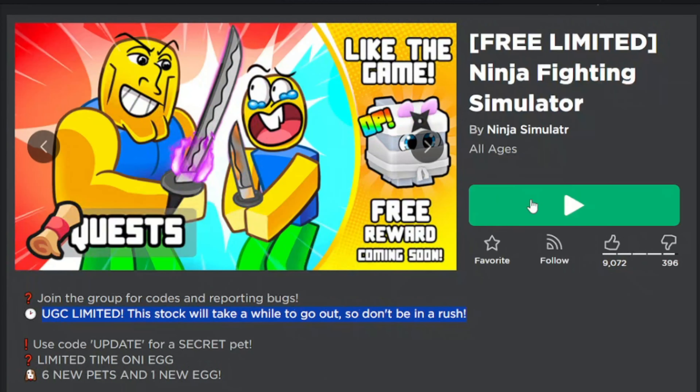After logging into the game, you will see a new UGC item icon on the right side of the screen. This UGC is easier to get. Here you must defeat 3 master dojo.